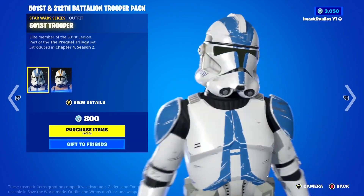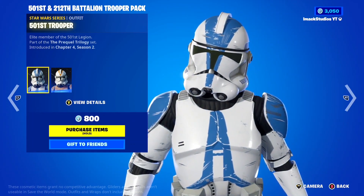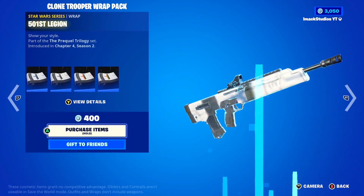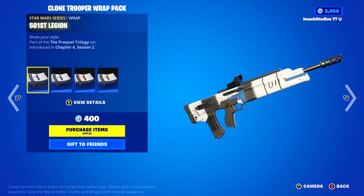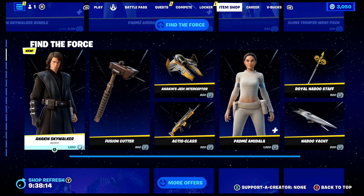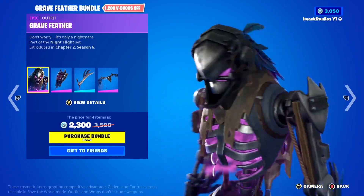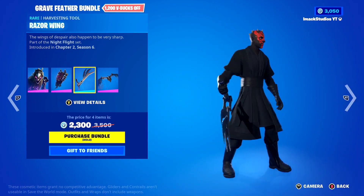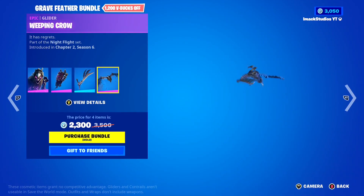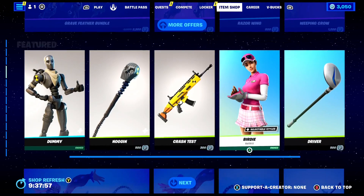You've also got the Trooper packs — the 501st and the 212th Trooper — which is pretty cool and only 800 V-Bucks for two skins, which is honestly a steal. Then there's the Clone Trooper Wrap pack, which includes four wraps: the 501st Legion, the Wolfpack Battalion, Ahsoka's Guard, and the 212th Legion. You can also buy all the Star Wars stuff separately if you don't want to buy the bundles. The Grey Feather Bundle is also back today with the Grey Feather Skin, Bladed Cage Back Bling, Razor Wing Harvesting Tool, and the Weeping Crow Glider. If you guys want it gifted, let me know down below.